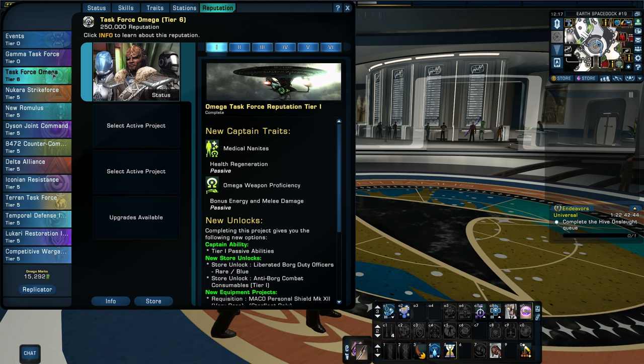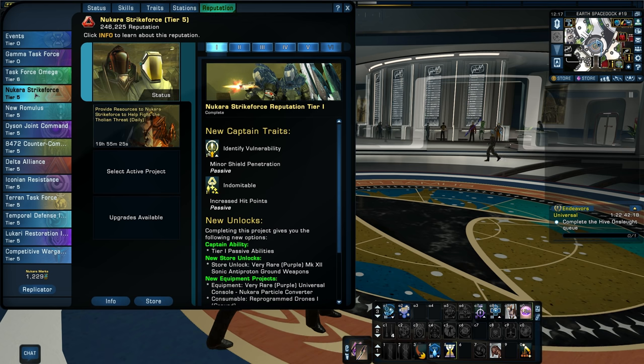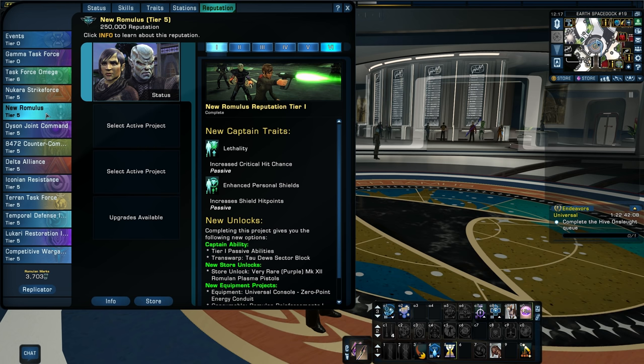Last night I hit tier 6 in the Task Force Omega reputation and went ahead and unlocked that. I wanted to see for myself what it had and whether this would make a viable video. After looking at it I was like, yeah, I can make a video out of this and show everybody what upgrading to tier 6 will do for you in each of the reputations. Most of my reputations are ready to go — I have one that's not. Nukara is not ready yet; I'm going to need another 20 hours to finish it.